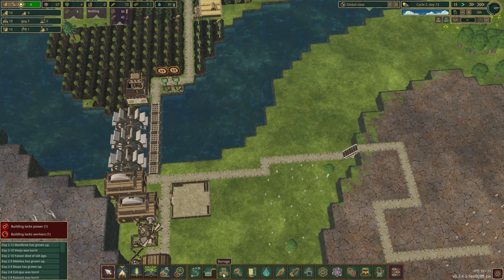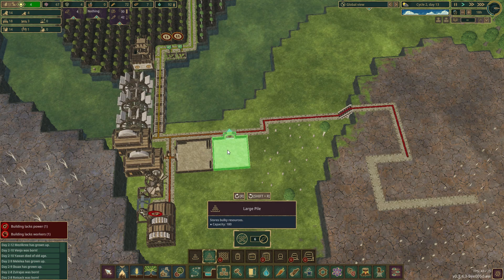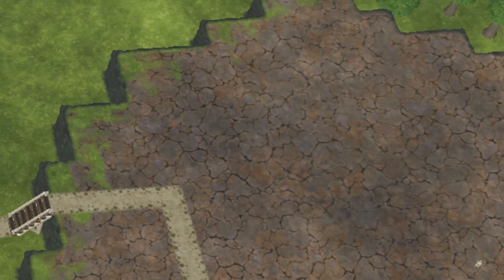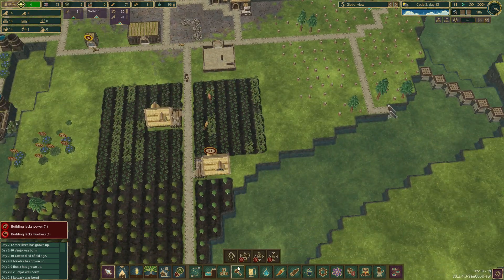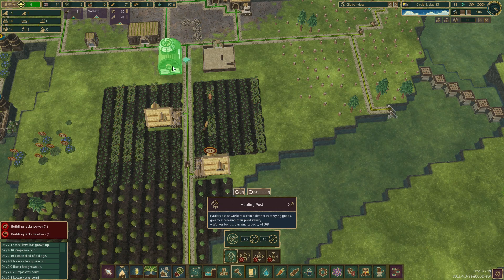We should add another storage over here for the logs because we will be shifting the log forest to this side of the river, and we will require the storage. Moving on to our second agenda, we had the hauling post to rebuild and I think it's time to build it somewhere.